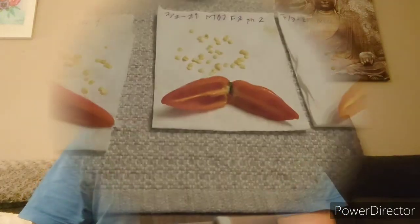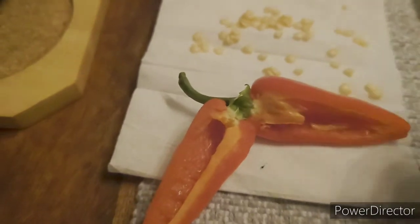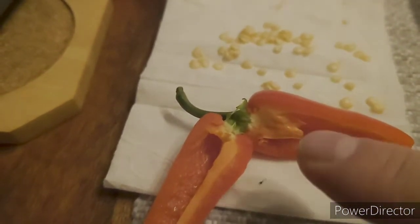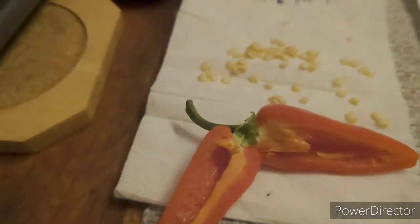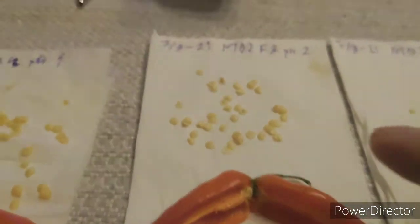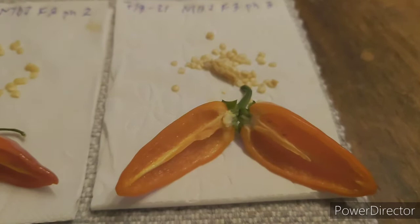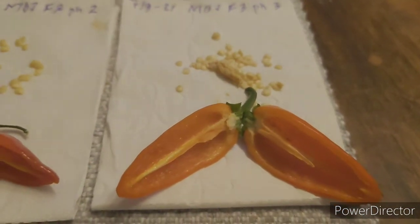Let me pick out the seeds — I'll be right back. Here are the seeds. Phenotype 1: I unfortunately damaged some of the placenta. It's covered all over and quite nice. I estimate it at about 50,000 up to 100,000 Scoville heat units and it has a lot of seeds. Phenotype 2 has not much placenta and fewer seeds than phenotype 1. Phenotype 3 has a big amount of seeds but not much placenta.